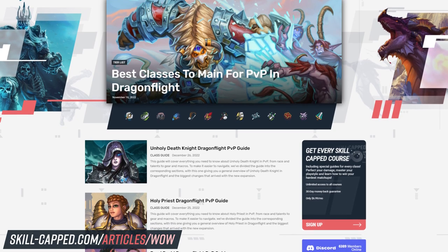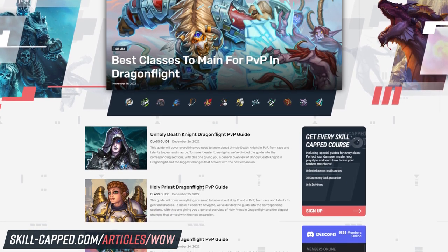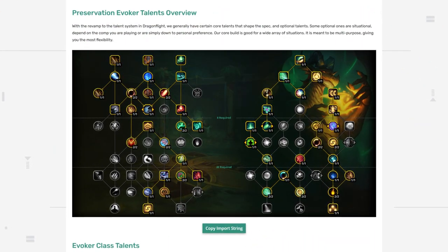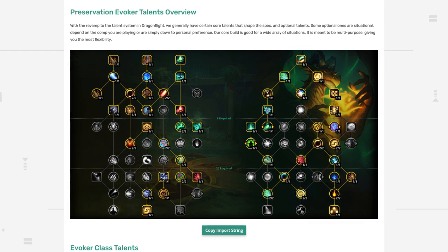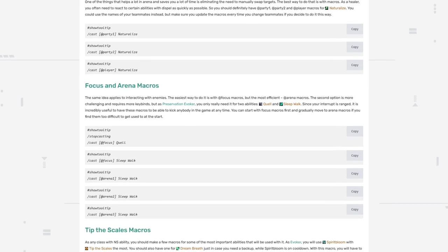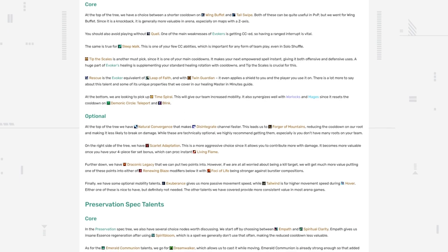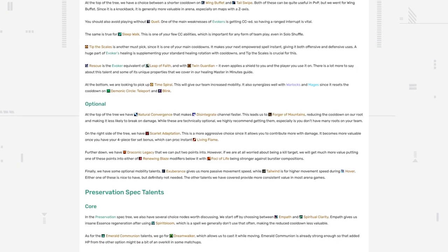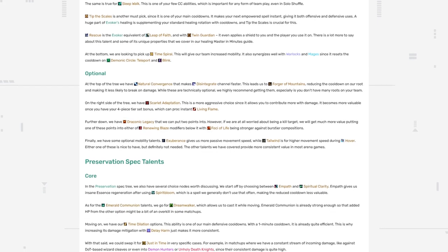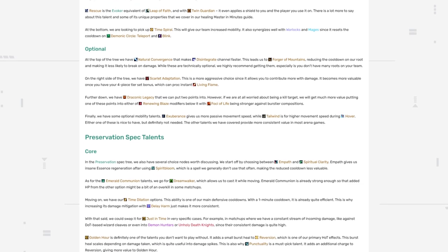We're also super excited to announce our brand new article site for Dragonflight where you can find a written version of this guide. In the article, we've conveniently provided the export link for you to import the talent build we cover, and all the macros are listed for you to easily copy and create in-game. We'll be keeping the article updated throughout the expansion with the most recent talents and everything else that the best players in the world are using, so visit the link in the description, bookmark it, and check back often.